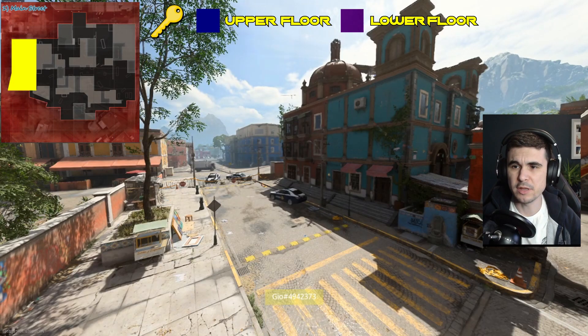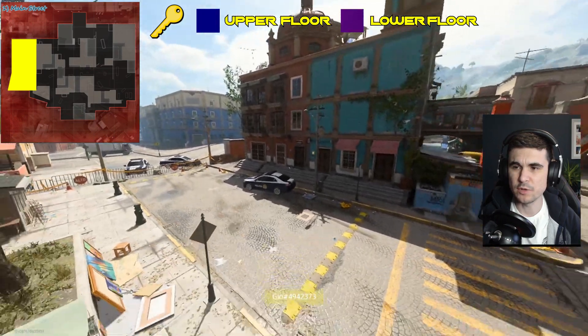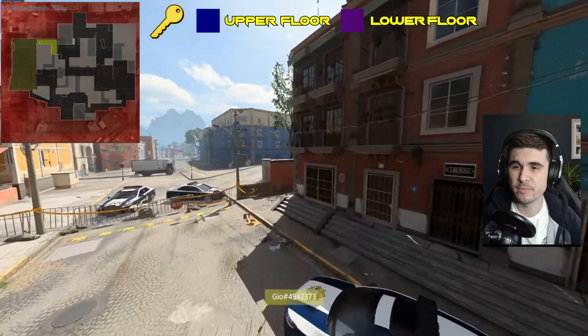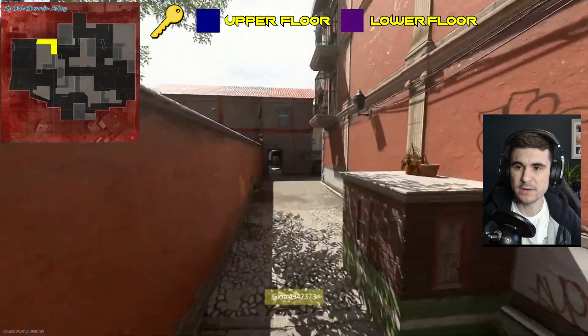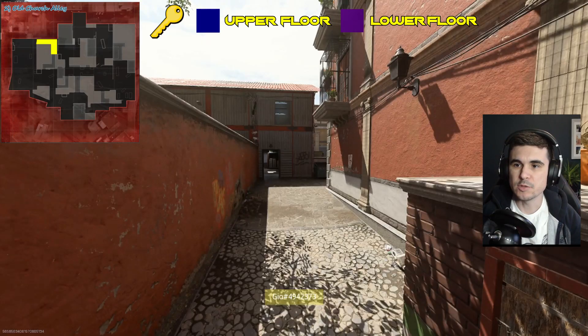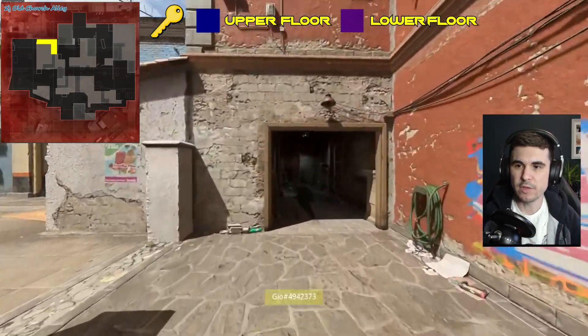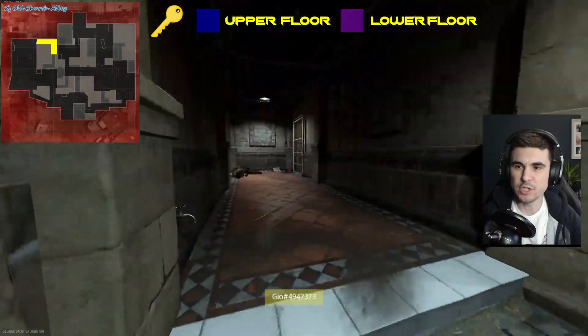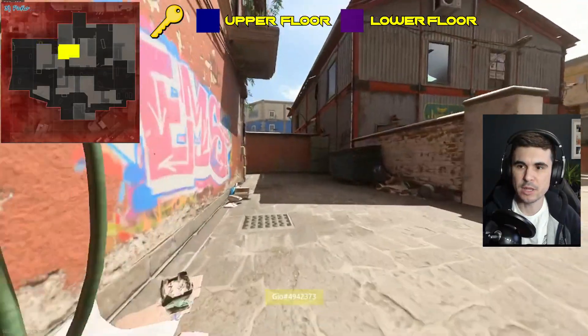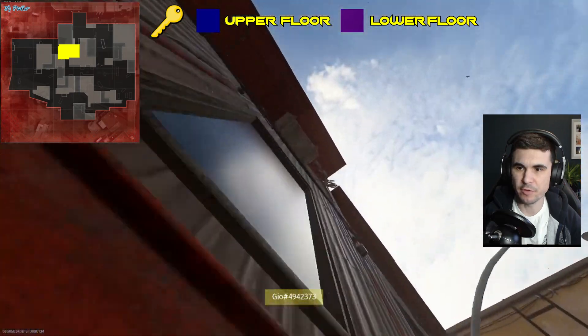The first callout we're starting on is the main street, which is one of the spawn points in every battle mode. Then we go around to the left-hand side, which is the old church. And as we go around to the right, we've got the alleyway, which is part of the old church.